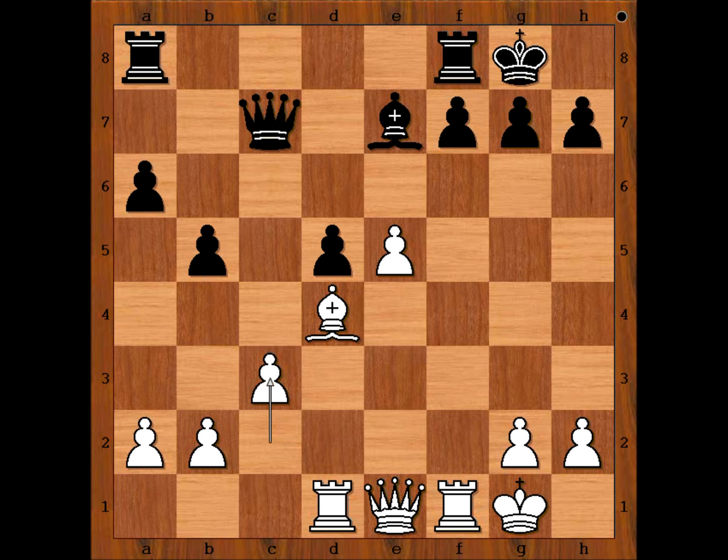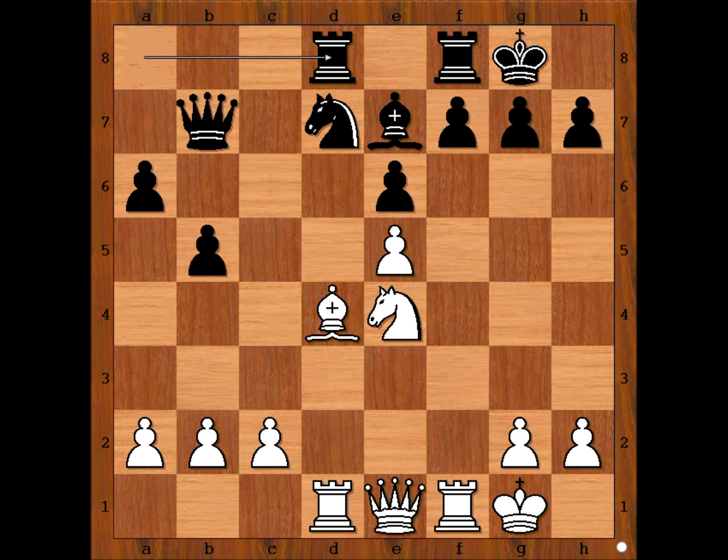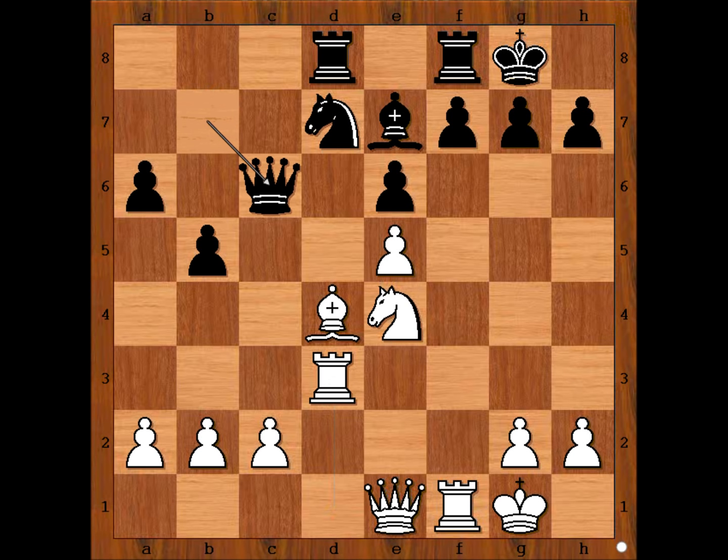In the game we have knight to d7, bishop takes bishop, queen takes bishop, knight to e4, rook from a to d8. Rook to d3 — the rook lift. The rook is going to the kingside. Queen to c6, attacking the pawn on c2. How would you continue?